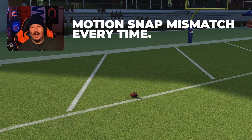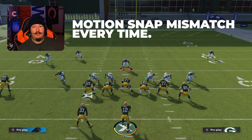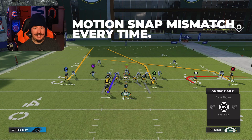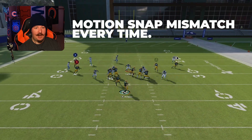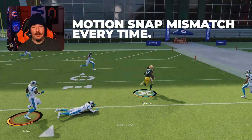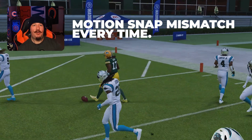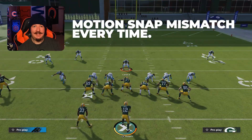This will also work against cover one. So let's press that coverage again, play that cover zero. I'll put Adams back on a slant, block the running back, and motion him across. Because of that swap off, you end up with a situation where Adams is working against the outside corner who is going to give up that slant. Throw that over the middle against the cover zero, provided the user doesn't play it, and you're going to find easy, easy gains.